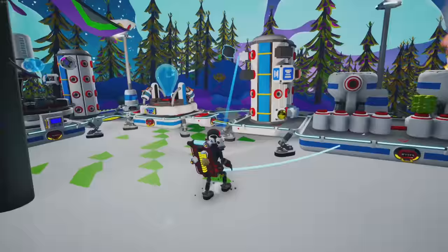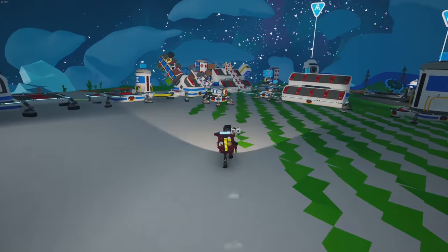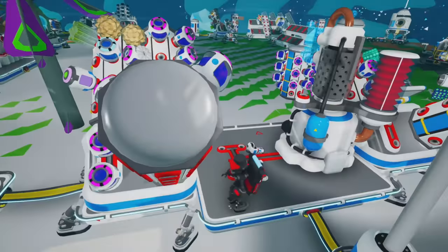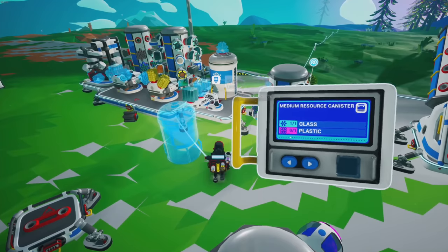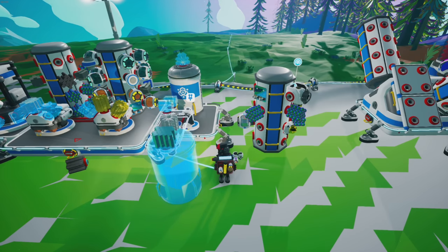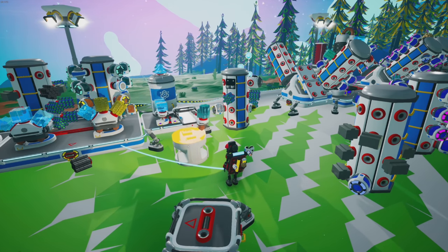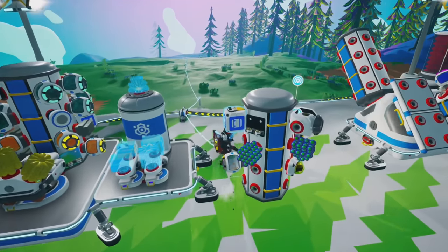I gotta make another plastic real quick. Do we have the stuff? No compound — how do I not have any compound? I had to go manually dig up some compound. What is this, 2019 where we actually have to do stuff by hand? Anyway, I needed plastic for this. What is this — plastic? Why aren't you making plastic? There we go. My thinking is: I should be able to set this resource canister on top of the resource collector, so we're gonna try that. If you can place it directly on top, literally all you'd need is a solar panel or an RTG.